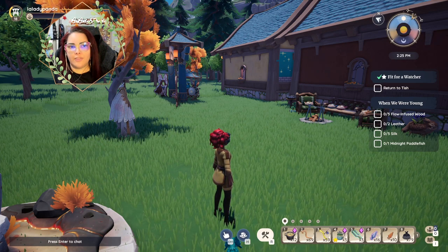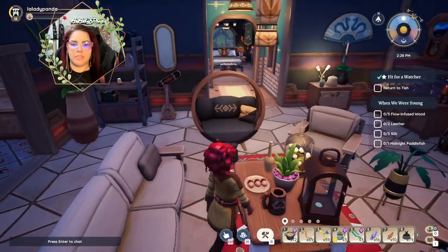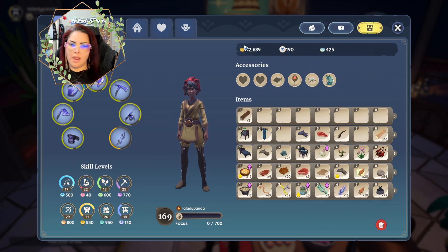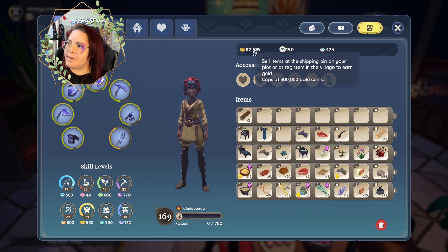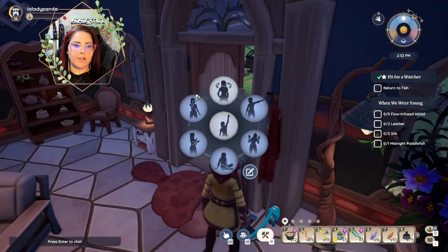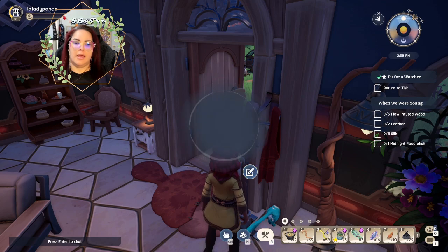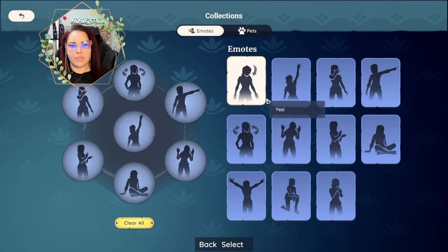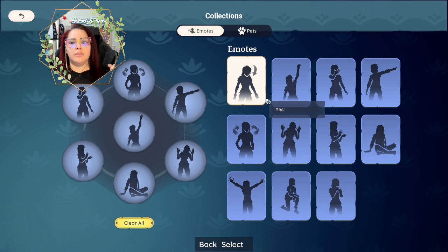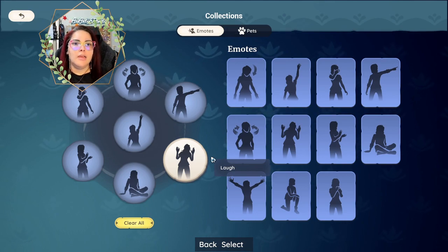The iron chest — the largest storage chest you can get — is normally one hundred thousand gold and is getting cut in half to fifty thousand. I don't have that one, so I'm excited about that. The last core update is the emote wheel: currently we have seven emote slots, and the update will allow you to equip one more emote, which is really exciting.